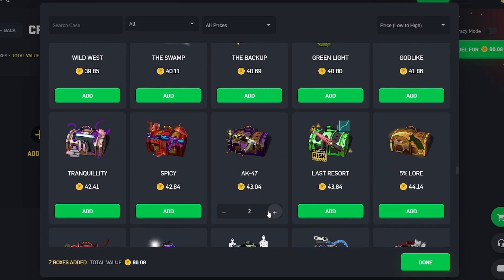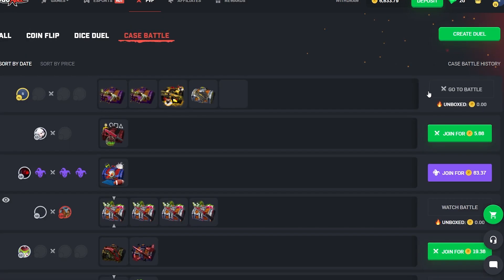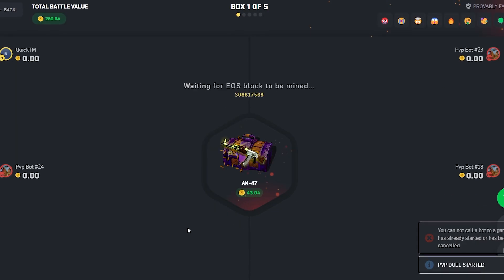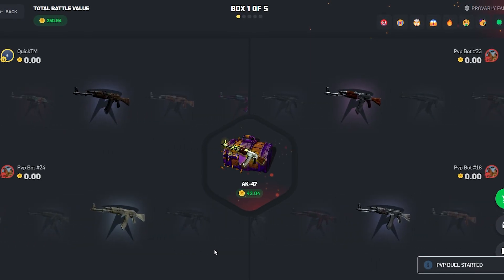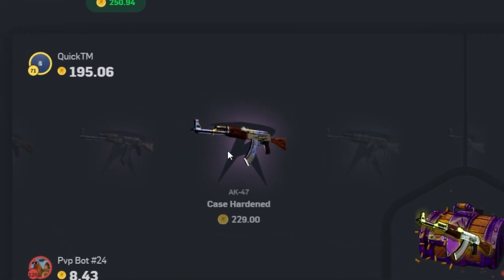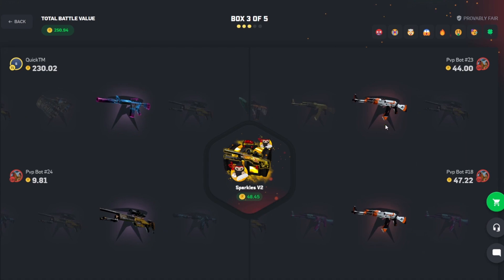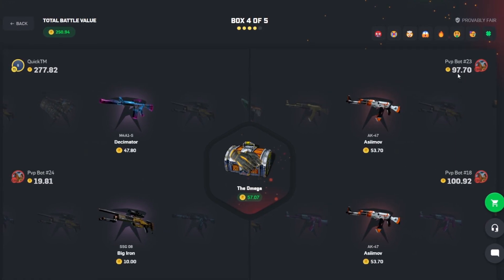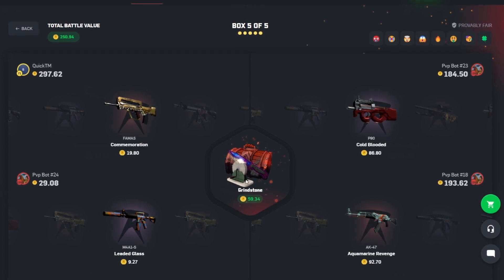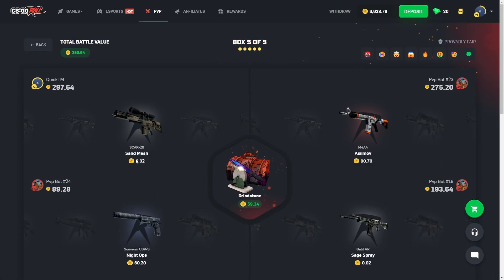What we're doing clearly isn't working, so we're going to switch it up and try a 2v2 with the Sparkles V2 and the Grindstone case, which is really volatile. Bot 24 is on our team. The AK-47 pulls in at 1946 — wow, that's got to be big. The AK comes in clutch, and I just pulled one too. They're at about 200 and we're at about 300 — they definitely have the lead though and we need to pull something to save the video. They've won it — paying out 427. Three or four losses now.